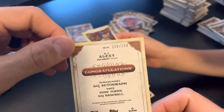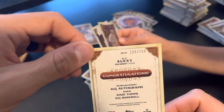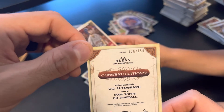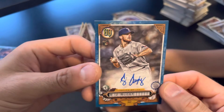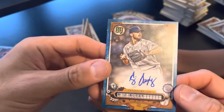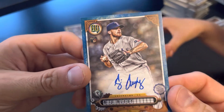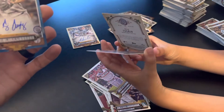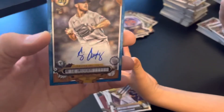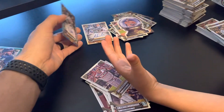Nice. I thought you were going to find it. That's awesome. It's numbered — you get the numbered auto out of 150, number 126 of 150. AJ Alexi. Rookie card. That's a nice auto, man. That's a really nice one. This one's better, I think. Although I do like Akil Badu, but this one is a numbered rookie. I think you found the better one.